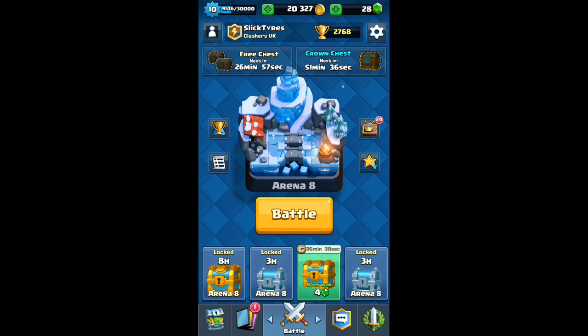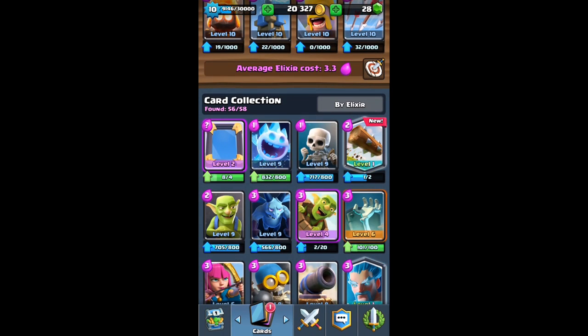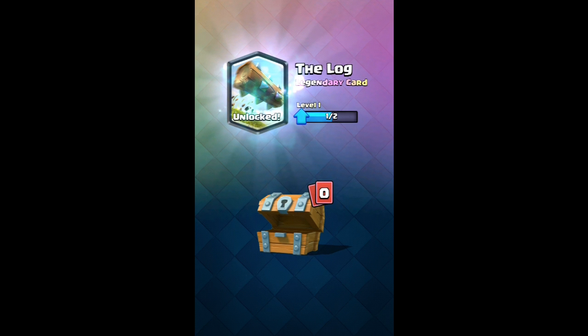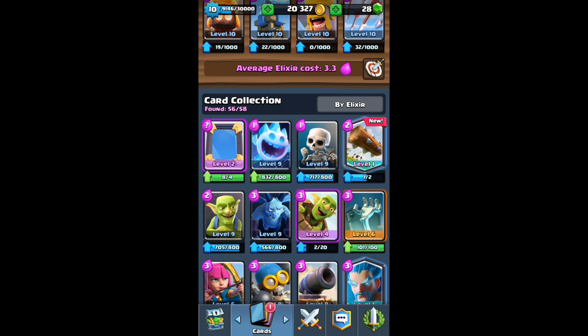Hi, Slipty is here and today I'm going to play some Clash Royale. Pretty much I had just got the Log from a free chest, as you can see — it still got the new thing on it. I just got the Log from a free chest. I couldn't believe it when I saw it myself. I'm going to put a screenshot on the video right now of me getting the Log. I took a screenshot of it coming from a free chest to prove that's where I got it from.